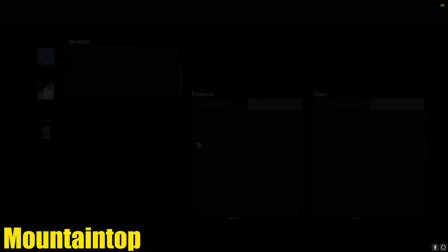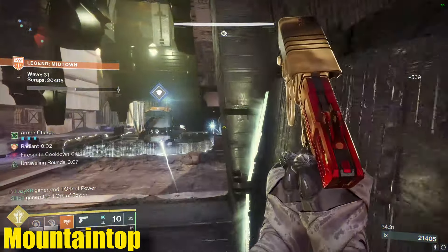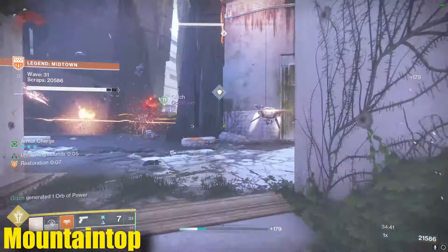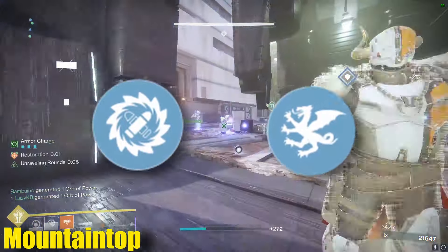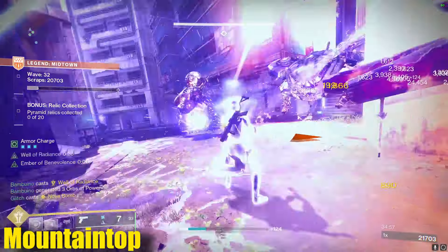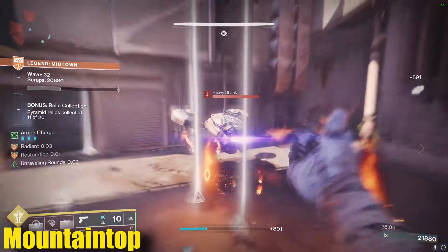Once Final Shape drops, we're going to be able to enhance perks on these weapons, which means Overflow is going to give us three grenades in the tube every time you pick up an ammo brick. It's really not hard to produce guaranteed ammo bricks constantly with stuff like Special Ammo Finisher, Cenotaph, Aeons, and Ammo Finder mods. When using Mountaintop as a DPS rotation weapon, you basically need to decide whether Recombination or Vorpal slash Frenzy is better for you. If you're going to be shooting fewer than around six grenades, Recombination isn't worth it, but if shooting seven or more, Vorpal's total damage starts to exceed Recombination.